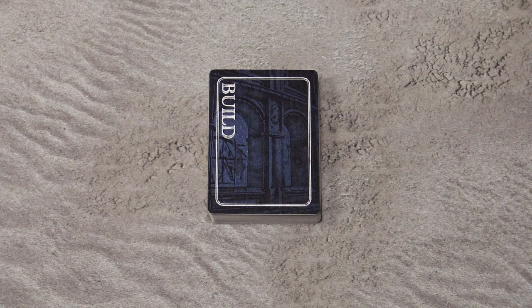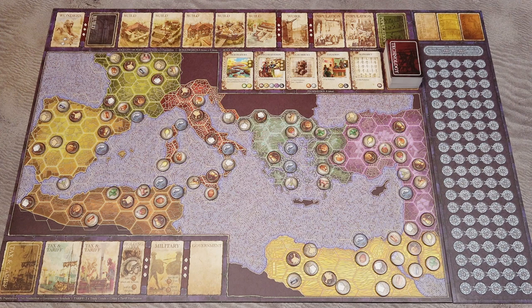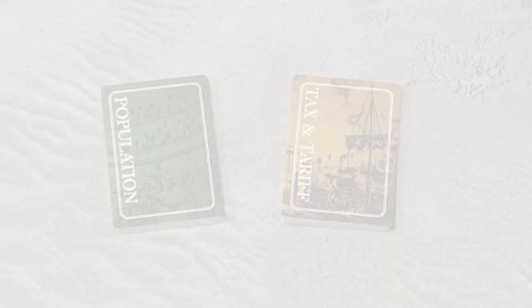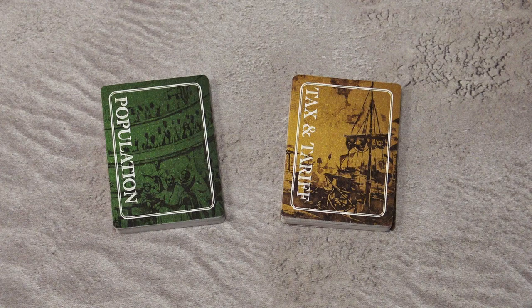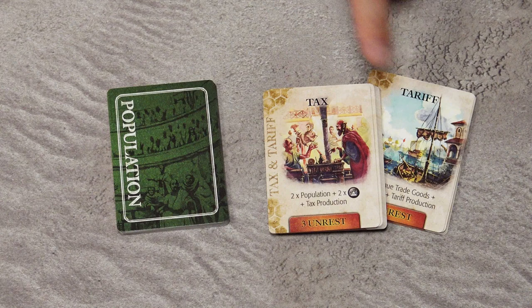For a two or three player game, shuffle the empire scoring card into the middle stack. Place the deck on the corresponding space on the game board and draw the first five cards face up. Create the build deck in a very similar way, but split the deck into two roughly equal stacks and shuffle the empire scoring card into the bottom stack. Place the deck on the board and draw the first five cards face up. The population and tax-and-tariff decks are prepared the same way: shuffle both decks and randomly choose a number of cards based on player count.